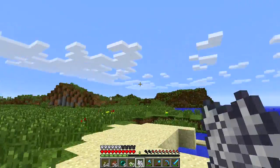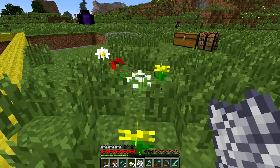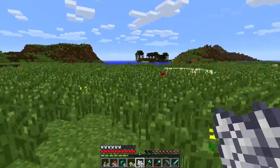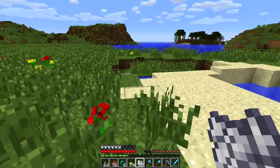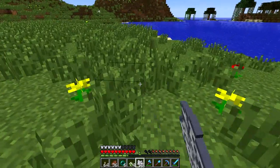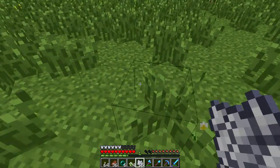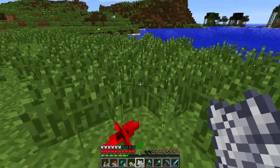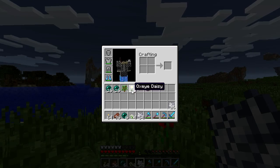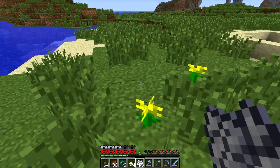I'm kind of iffy about traveling to the new terrain just since we have so many weird loaded chunks already. I'm hesitant to explore new areas while we're still in the snapshot because it might make everything worse. It seems we can only get the azure bluet and the oxeye daisy in plains biomes — I was thinking we could get sunflowers too, but I think we'd have to find those elsewhere.